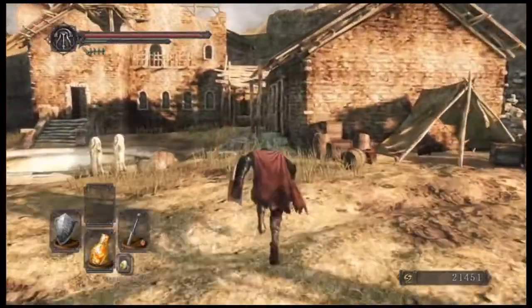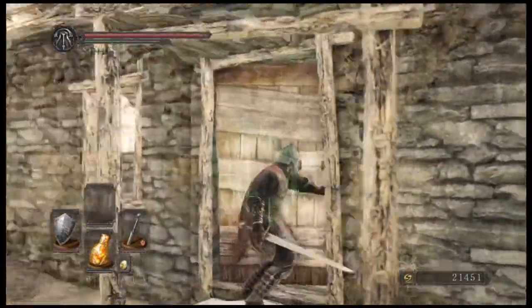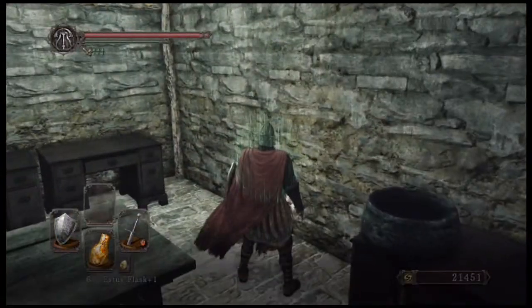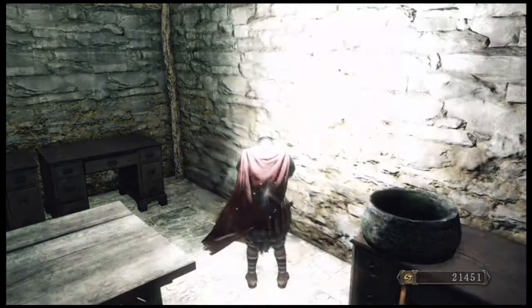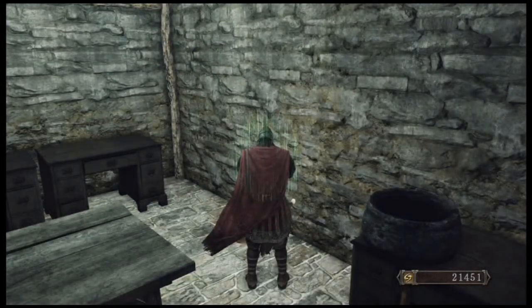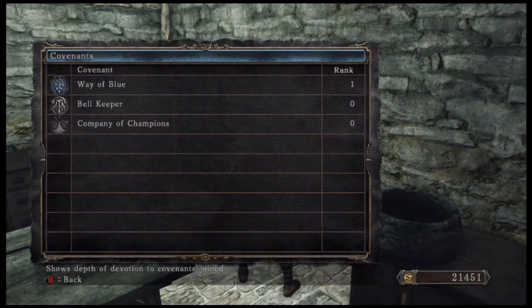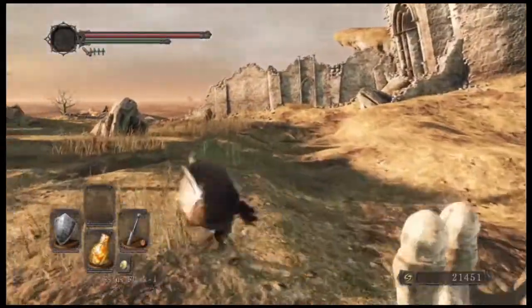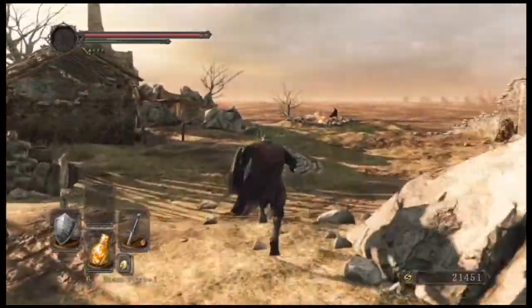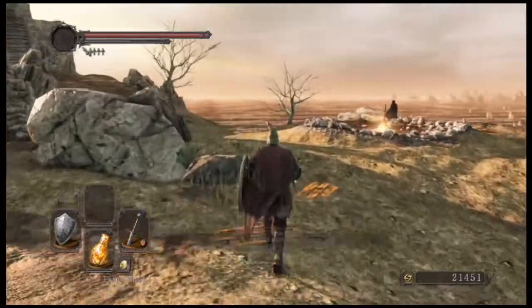I don't think I'm online because this account I'm using on Xbox Live is a silver account. But I'm gonna go ahead and abandon this Covenant just in case so I don't get fucking warped to the Belfry while I'm in the middle of something. Let's see how many Covenants we got — we got three: Way of the Blue, Bellkeeper, and Company of Champions. I think I'm gonna go rejoin Way of the Blue. So we'll do that, then I'll level up, and then probably call it an episode.